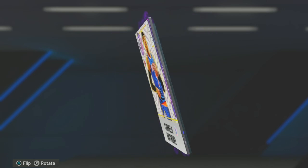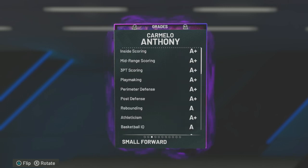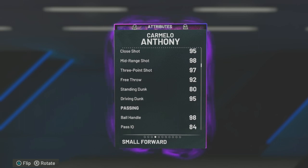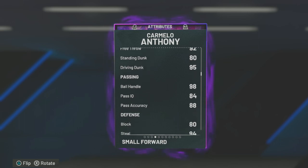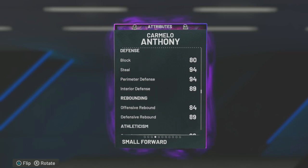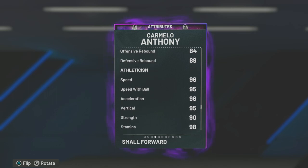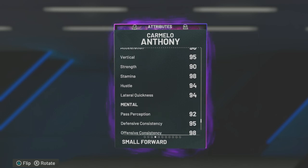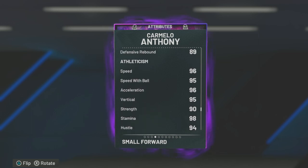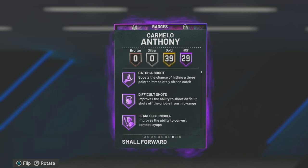The reason I picked him up is he's six-eight, so no-brainer. Attributes - shooting is going to be superb, 98 ball handle which is pretty high for him. We got 94 steal, interior perimeter 94, 89 rebounding. Defensive isn't too bad. 89 speed, 96 speed with ball, 95 acceleration, 96. Not bad. The rebounding is not bad for a two-guard - keep in mind he's going to be at the two.